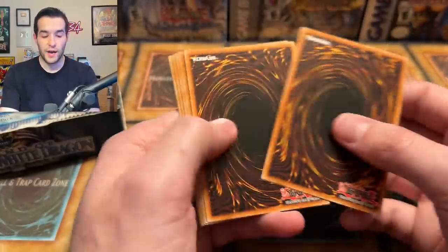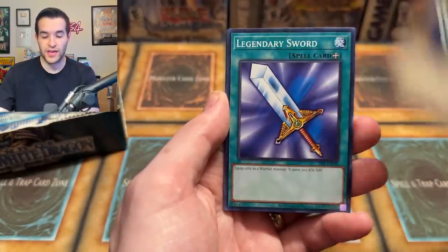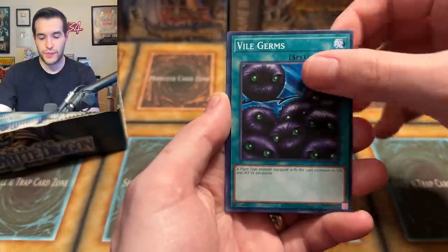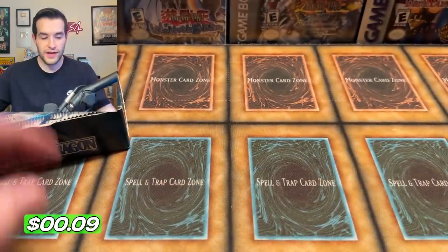Our worst number of foils was Metal Raiders — we got four. We got some good ones, but only four. We got nine out of Dark Crisis, so that was the most. Can we beat that? Can we get 10? That's a lot of foils for one booster box, so I don't know if I expect it, but it would be really cool. We got Beast Fangs, a Cherubin the Fire Knight, and a Sandstone. Starting off with zero, so it's getting less and less likely that we'll get 10 at this point.